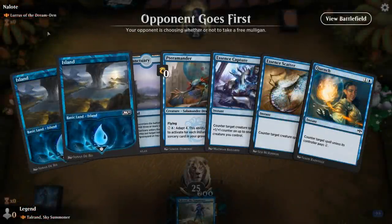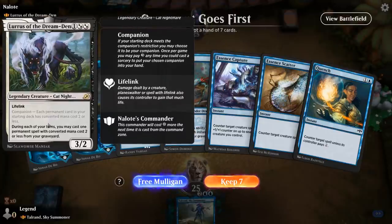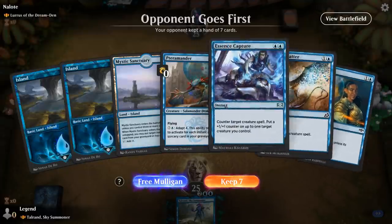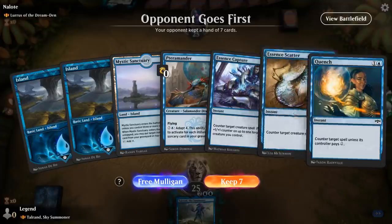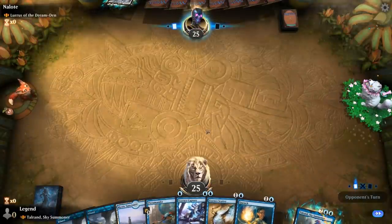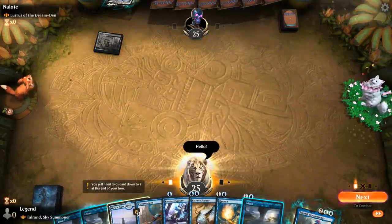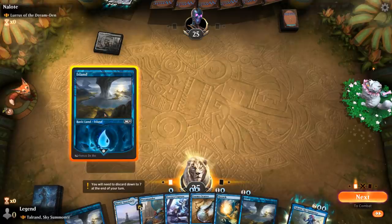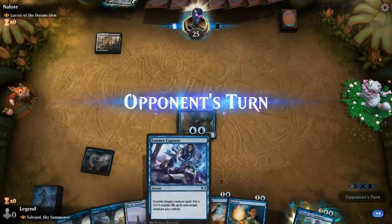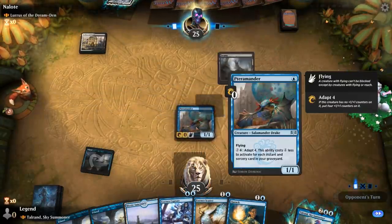Alright, we're on the draw facing Lurrus of the Dream Den as an actual commander, not a companion here. Essence Scatter should be pretty decent and Essence Capture too, so we'll keep. We'll play a Terramander — I don't necessarily want to put a +1 counter on it because then I can no longer adapt it later in the game. It's going to be Kaios Ghost Form on the Alsaid.